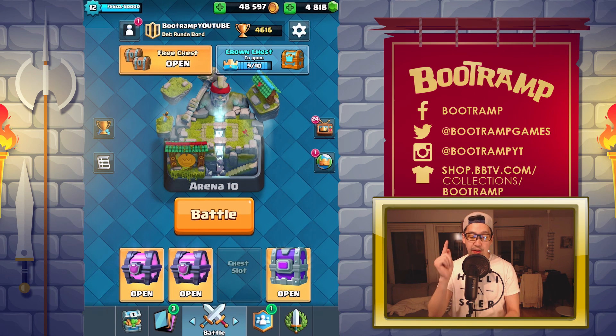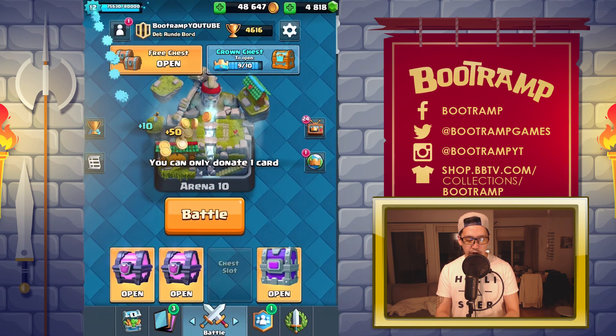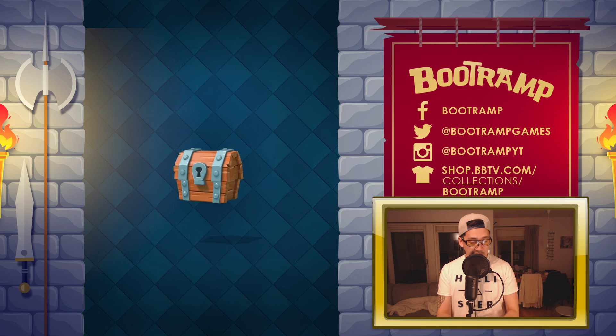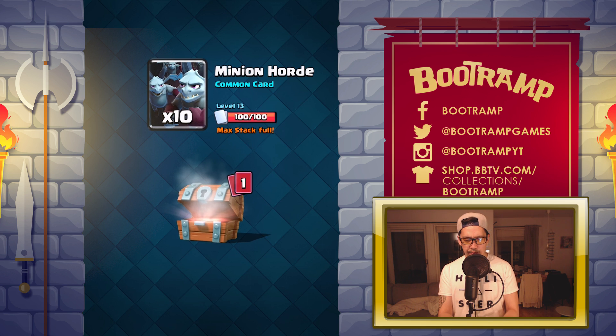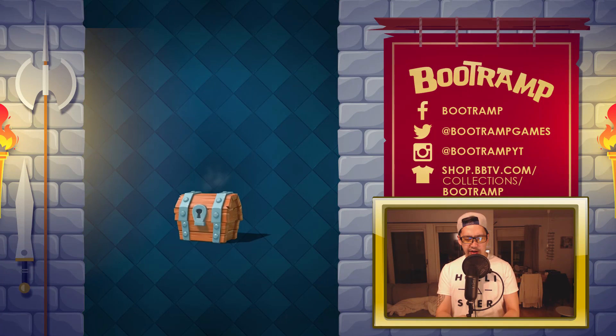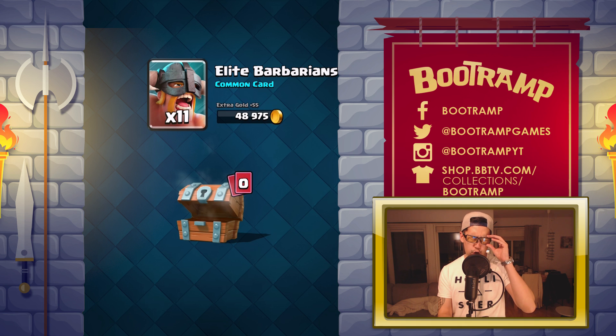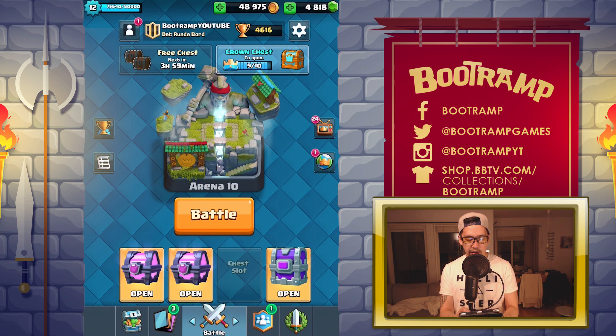Let's jump over to battle because who knows — I might be getting a legendary chest, a super magical chest, or even a magical chest. I want to donate some cards — there we go. We're opening the free chest as well; we might get something cool here. Minion Horde — not really cool. The next one is gold, Valkyrie, and Elite Barbarians. I don't need Elite Barbarians right now.